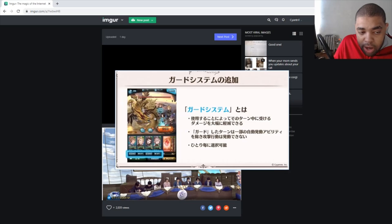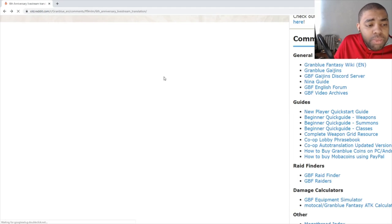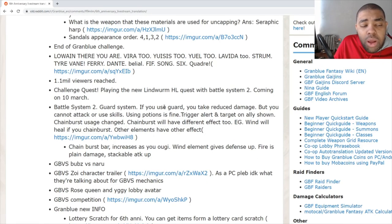In the picture you can see what the Guard System looks like. You can toggle it on individual characters — Gran has it toggled on, you can see the Guard icon; Lancelot has it toggled on; Neo has it toggled off. You may also notice a new bar in the corner — that's the Chambers Gauge. Depending on how many times you use Charge Attack in a fight, the gauge increases, going up 10 per Ougi.